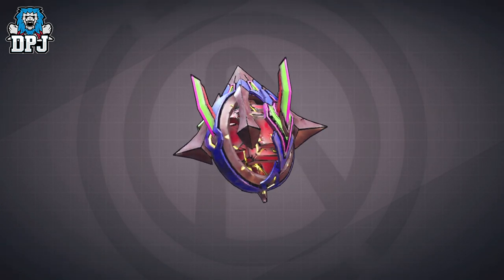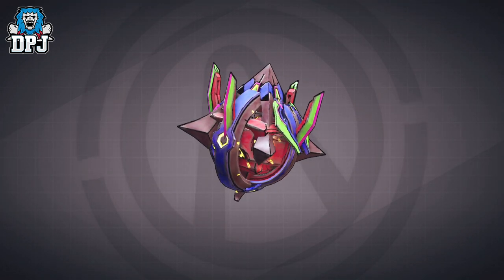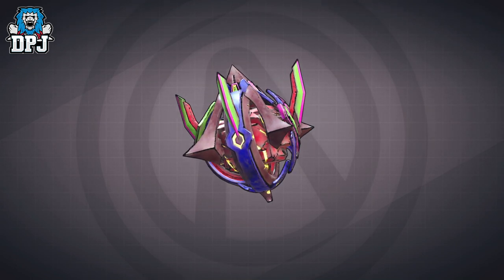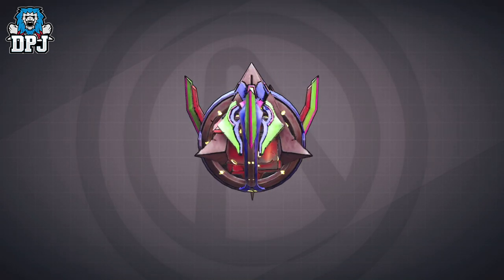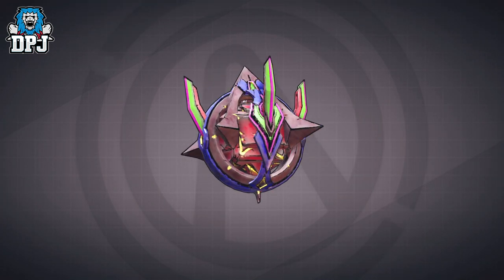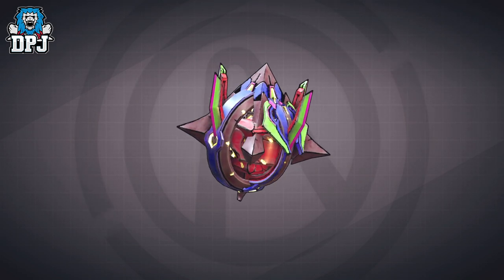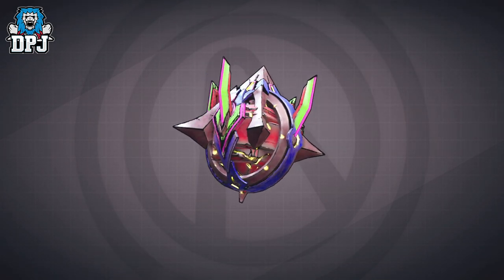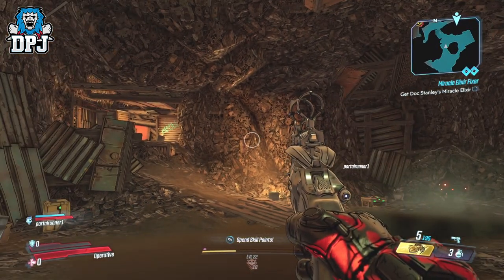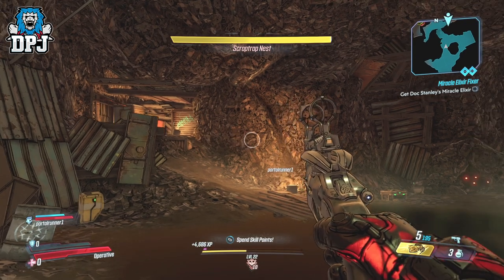So today I bring you a custom made item which allows you to level up like nothing you have ever seen. This item, if used right, can take you from a freshly new vault hunter at level 1 to the newly added level cap of 65 in about 5 or 10 minutes. This item was originally made for farming guardian ranks, but I asked the creator to make it level 1 so new vault hunters can equip it and level up in no time — and that was indeed the outcome.